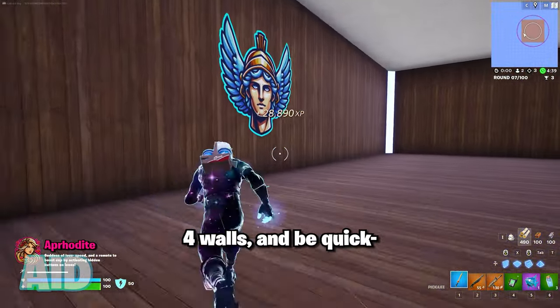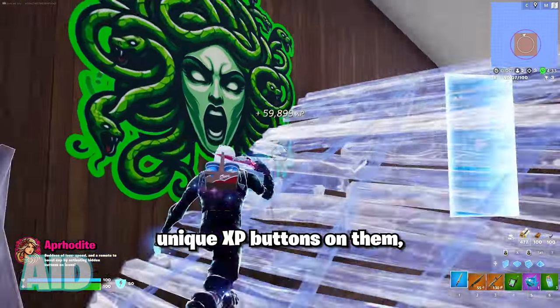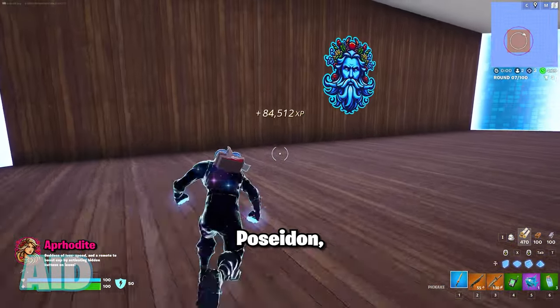After that, head to each of the four walls and be quick, because each one has their own unique XP buttons on them in any order — with ones like Poseidon, Hermes, or Athena.